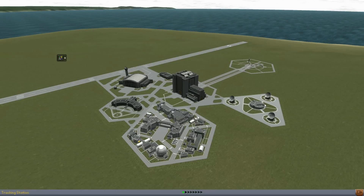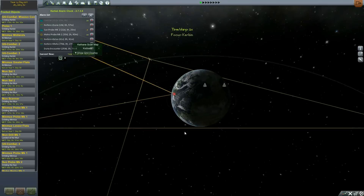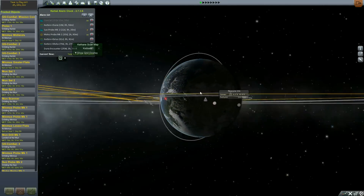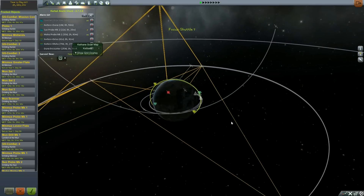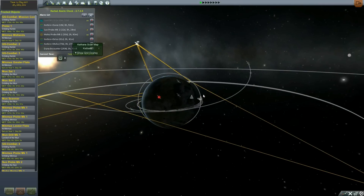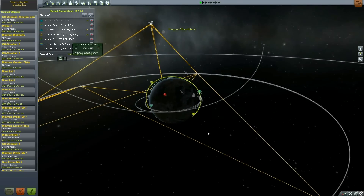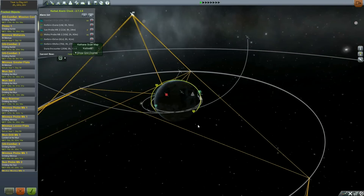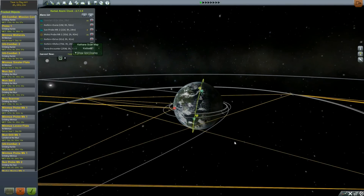I've been testing extensively on the stream a new shuttle design that actually works. I had to reconfigure one of the deadly re-entry settings, because no matter what I tried, I could not get back in — I couldn't land safely back at the Space Center.